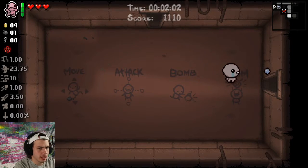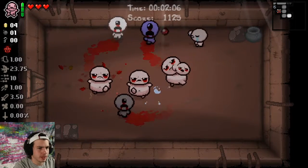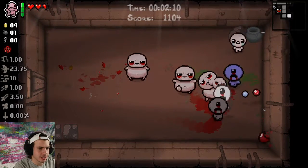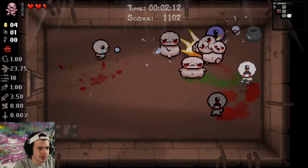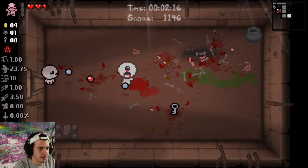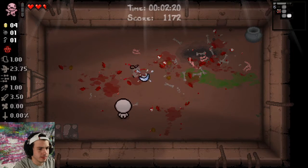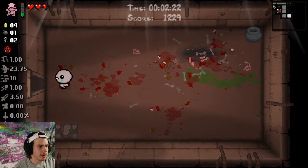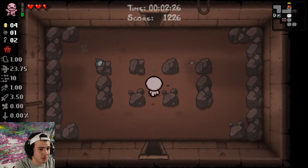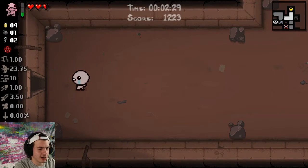I think we're only going to be able to go to Mom — we will not be able to go to the Womb or anything. This room is actually kind of annoying, probably more annoying than the boss, so I'm just gonna use My Best Friend here. We're only gonna be able to go to Mom, so I'll try to milk out this episode a little bit because I do suspect I'm gonna win. It's not guaranteed obviously, but chances are I'll win.